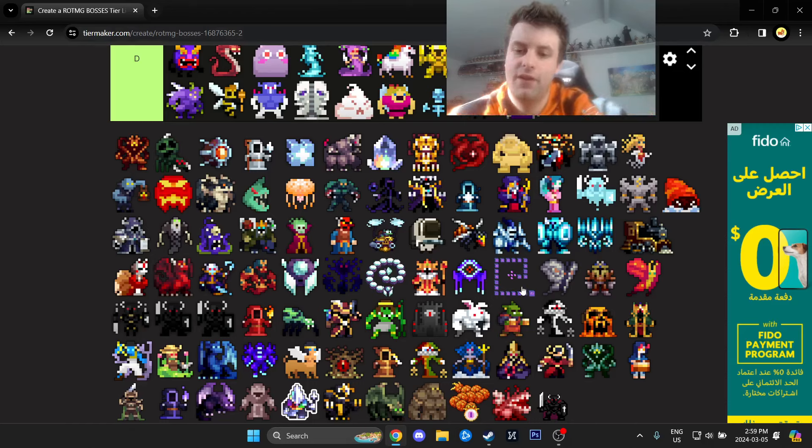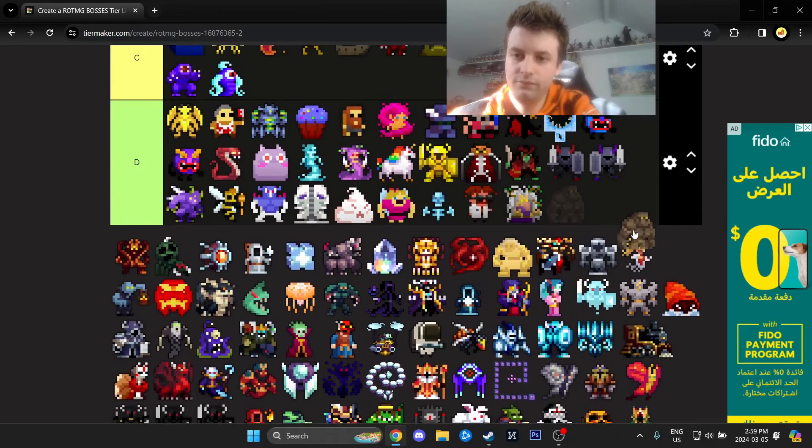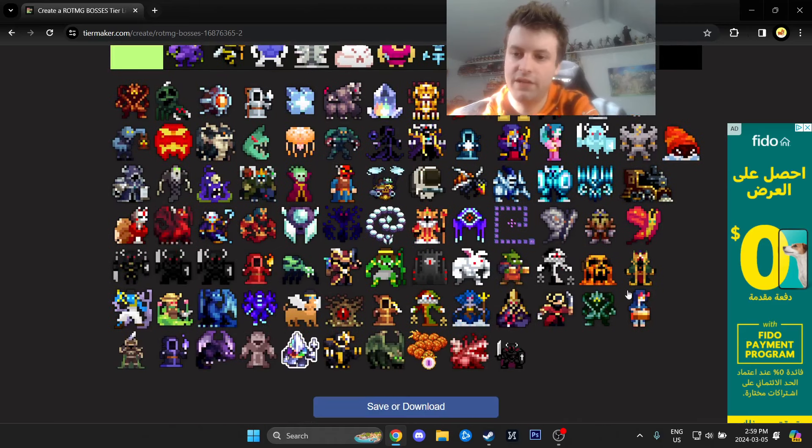First boss in Haunted Cemetery — not hard at all. Sandstone Titan of the Ancient Ruins — D tier, not difficult at all.